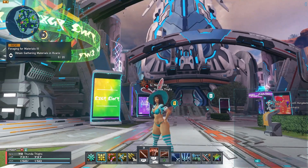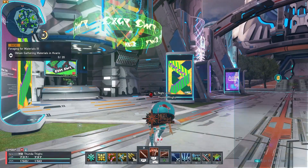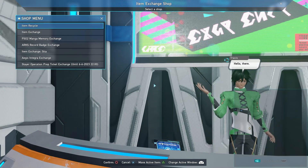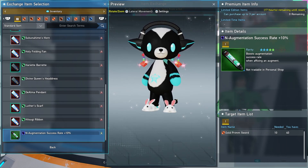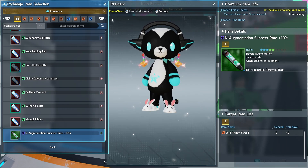Now we're going to remind you all about weekly reminders for trades. This is simple stuff you should be doing every week anyway, but reminders never hurt. The first shop over here on the left is the item trader Travis. We've got several things to do here. First, go to the item exchange. If you go to the very bottom, under augmentation success rate 10%, you can get three of these. You want to make sure you trade in for all three — it's going to take you a total of 30 gold brim swords, which are pretty cheap on the player markets.